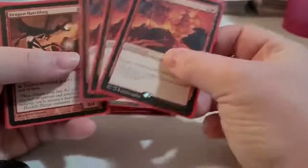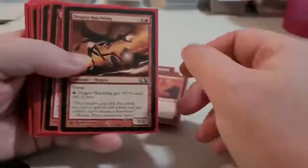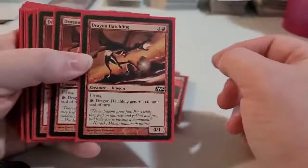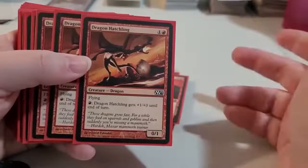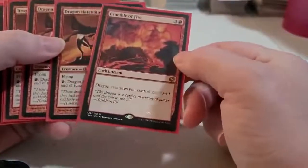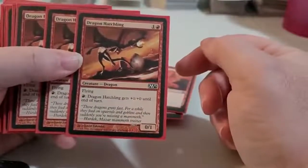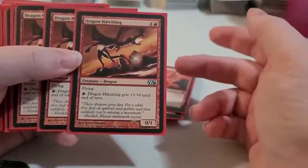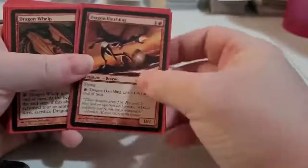Even simple dragons like your Dragon Hatchling that has fire breathing — yes, it costs 2 to bring out. If you have some of the other helper cards out, it'll cost you 1 red to bring out. It's a 0/1 flying creature, but with the help of Crucible of Fire, it beefs up your dragons — he'd be a 3/4 instead of just a 0/1. You've got 4 of those in here.